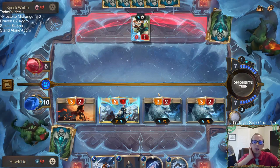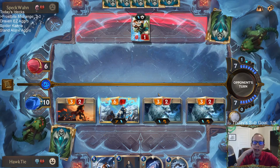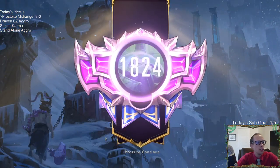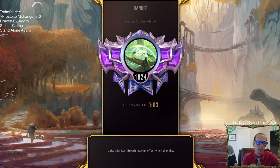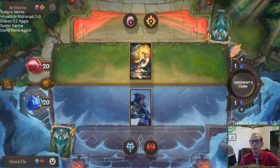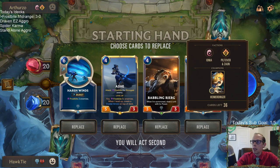There will likely be 63 total Bilgewater cards, so about 53 or 55 that we haven't seen yet. Likely five champions and we haven't seen any of the champions yet, though the video kind of showed Misfortune looking like she's going to be a champion. Currently each region has 53 cards. If they add 123 cards they'll be adding 10 cards to each existing region — that's 63 — and Bilgewater will also have 63, so all regions will be even.